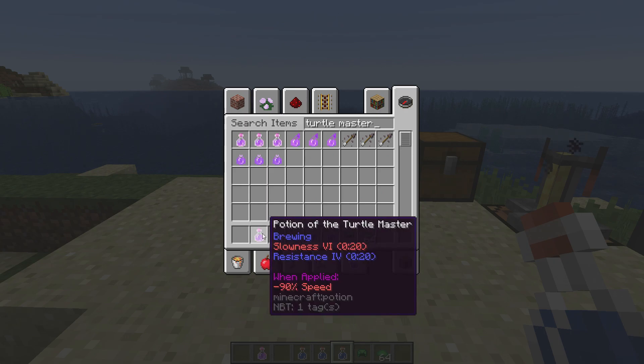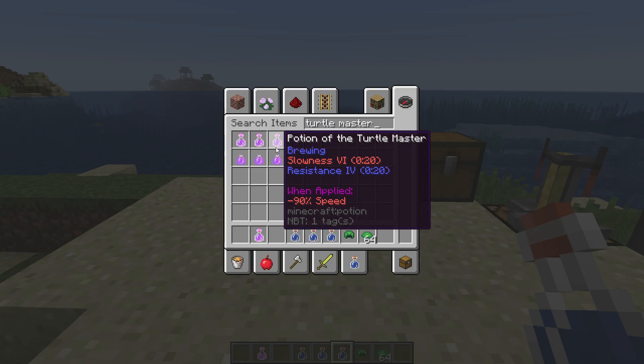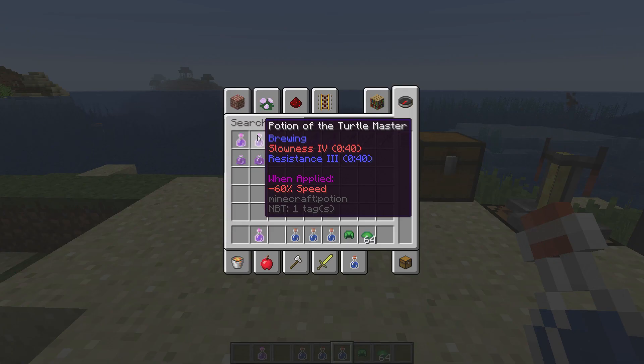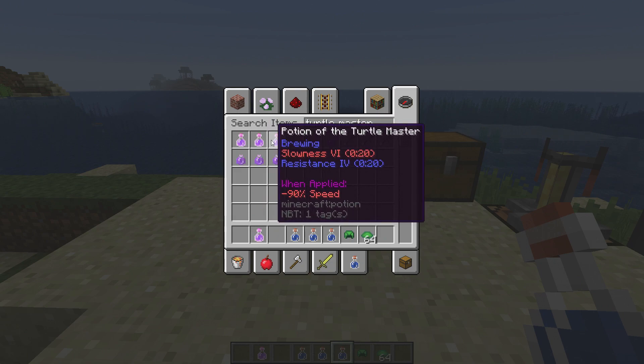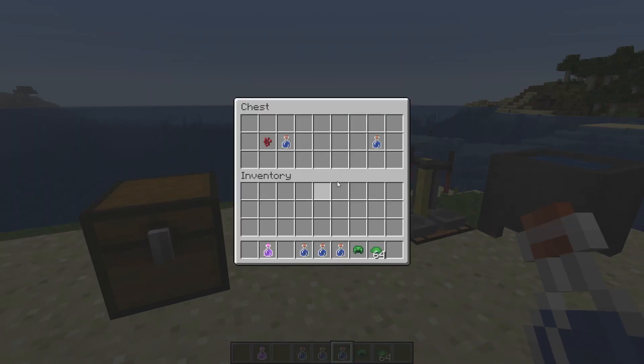This potion does kind of what you would think it would do — just like a turtle, it slows you down but makes you a lot stronger. You can either get Slowness 6 and Resistance 4, or Slowness 4 and Resistance 3. It doesn't last very long, so this potion is probably going to be best for something like a boss fight.